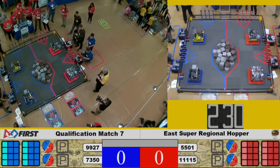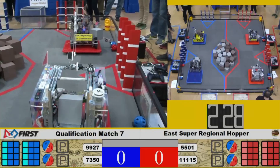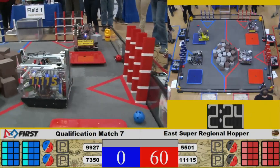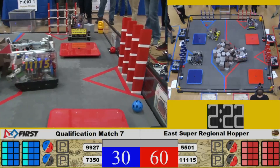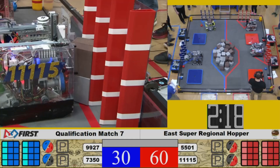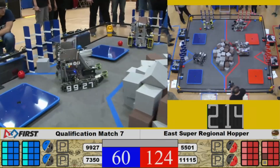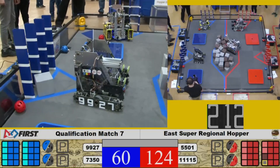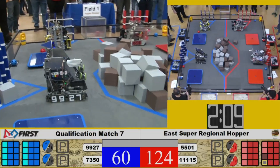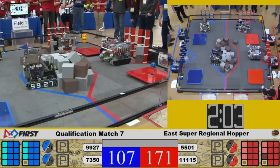Three. We are off and running in autonomous mode, robots running completely on pre-programmed instructions. Looks like we have just about all of our robots moving the correct jewel off of the holder. Now they're trying to place their cubes into the crypto box. We even have team 11115 going back into the glyph pit — they've now placed four in autonomous mode.